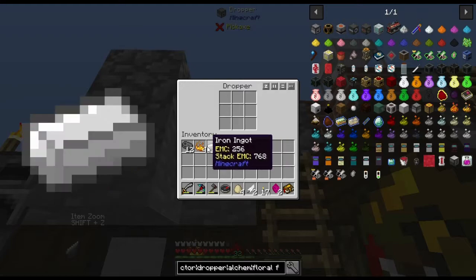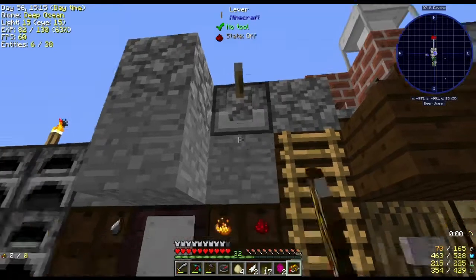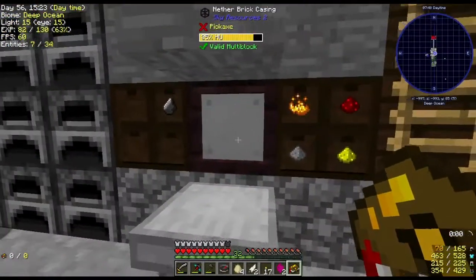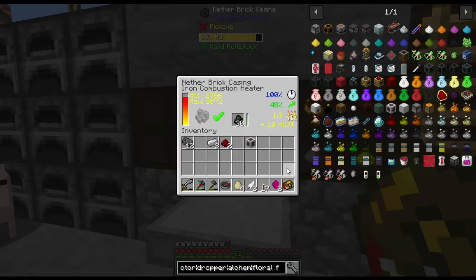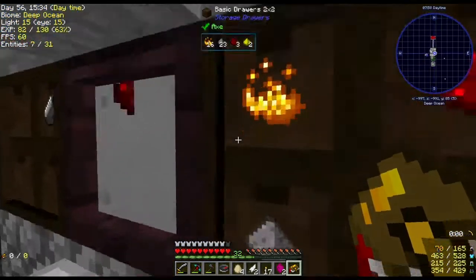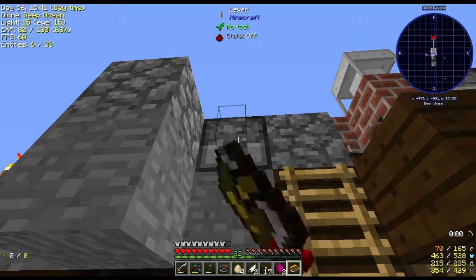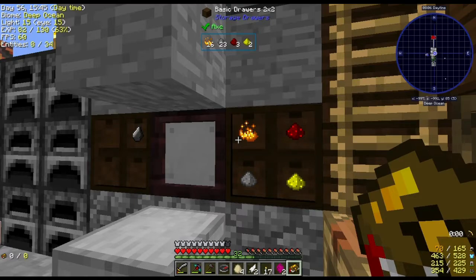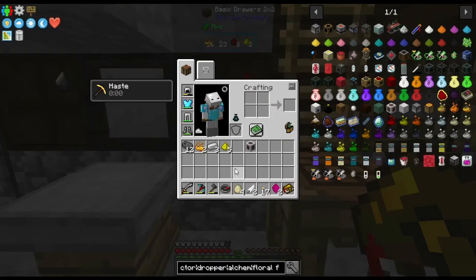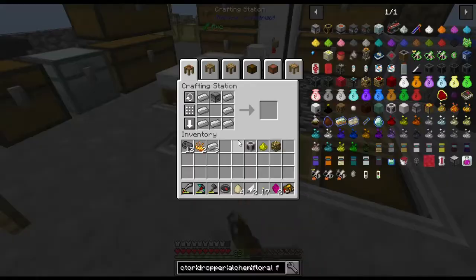Four redstone, two blaze — let me try that again. Do I need more coal in there? Am I using up all the coal — is that the problem? It's just not hot enough. Four redstone, two blaze: one two three four five six. Oh there we go, there we go — glowstone! Got you, five glowstone. Bingo! All right, making things happen.